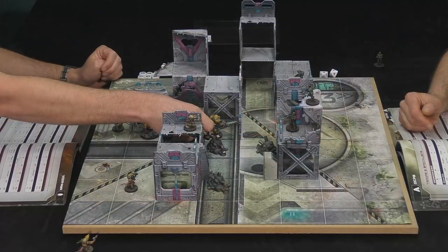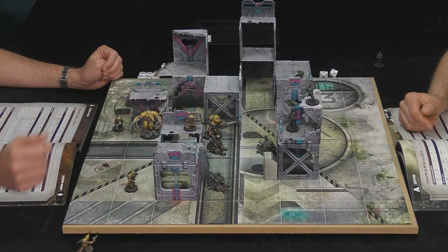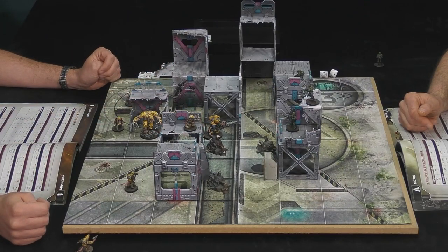So I just remove him — that's it. I just stay there now, ready probably to be shot. That activation is over. How do we mark the end of an activation? You get some tokens in the box — in the two-player set, and in the rulebook there's a token sheet — you just put one on the model to mark it as activated.